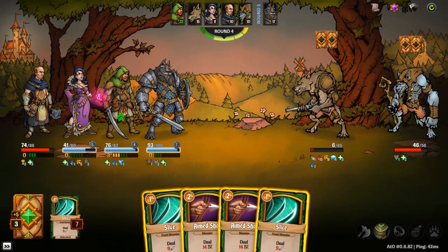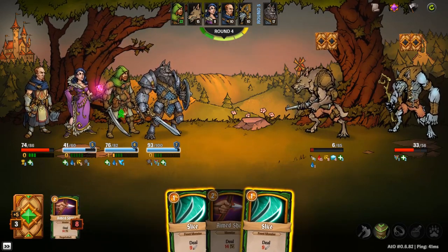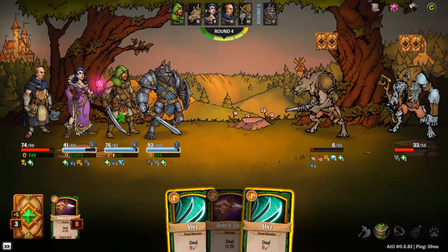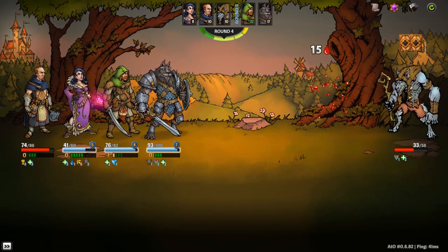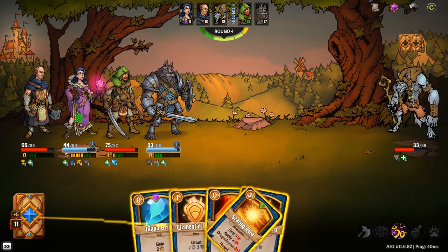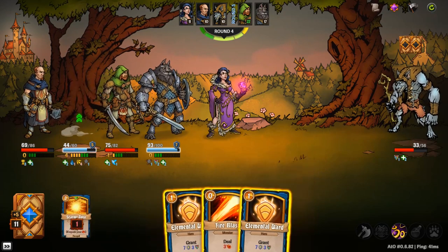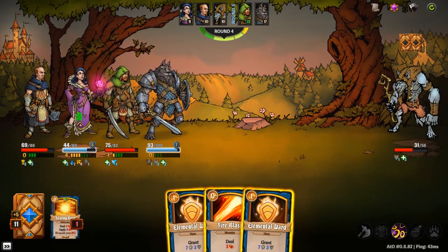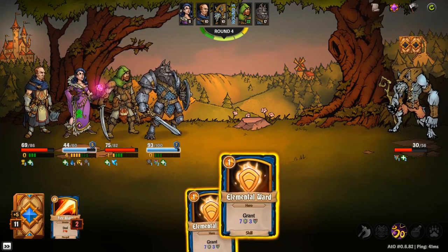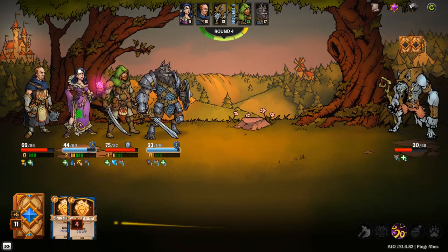I'll slice him once just to be safe, because I'd rather — that's plenty, I can save my energy, there's no point. It looked like the bleed went off first, but now we know. Sweet — mana gem! It's unfortunate that your attacks against him are gonna be a little rough, but what are you gonna do? Complain about it.